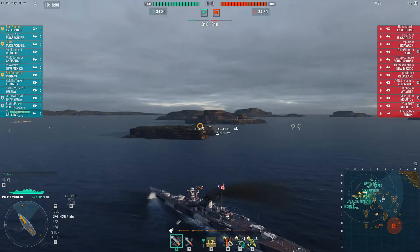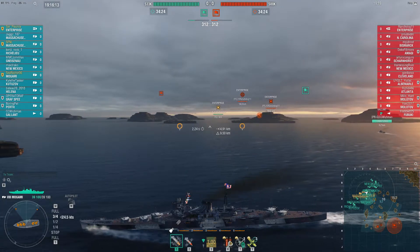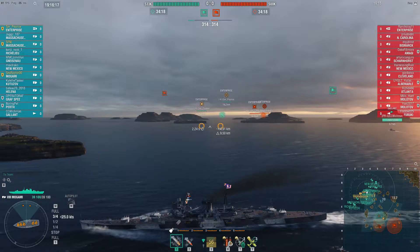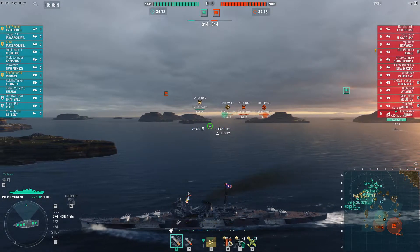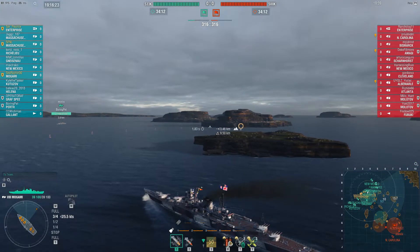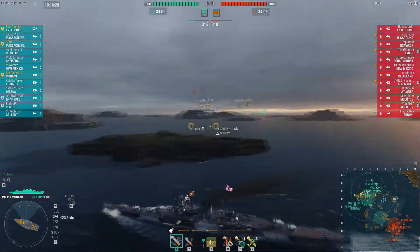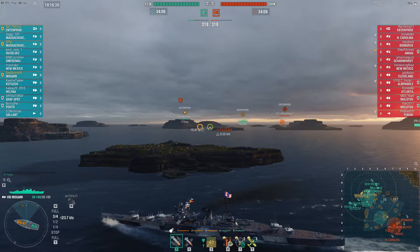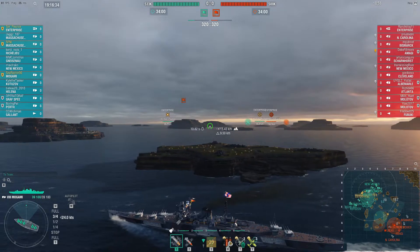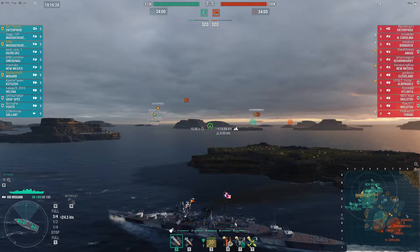If you look at the guns on this ship right now, you can see I'm running five turrets of triple-barreled guns. These are 155mm guns. This was the original armament of IJN Mogami when she was commissioned into service, but later on in her life, these turrets were removed and replaced with 203mm turrets — the 8-inch guns of a proper heavy cruiser. Wargaming opted in the game to allow you to have both of these options available to you in the tech tree.